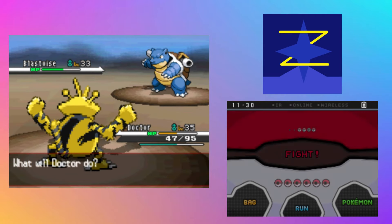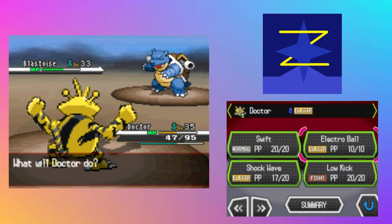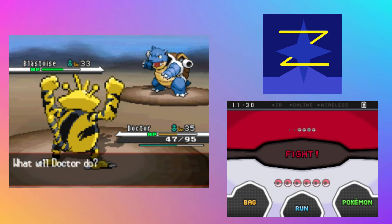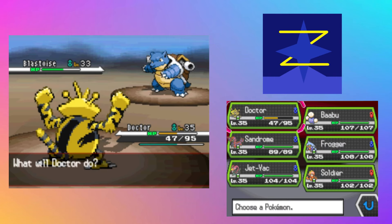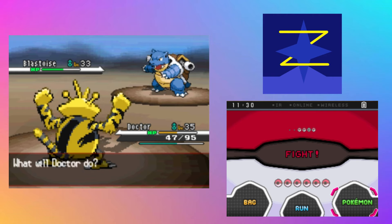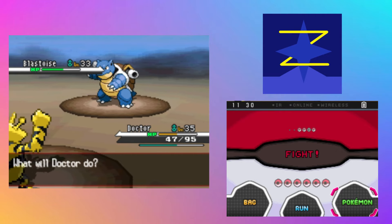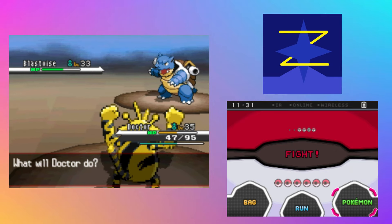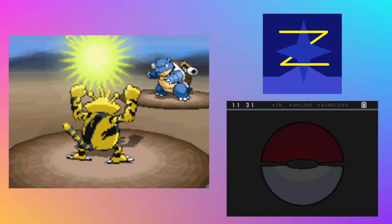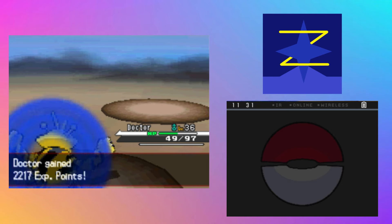I'm gonna check something here. Special attack is 83. My speed is 87 — what's the average Blastoise speed? I'm using Pokemon Showdown's damage calculator just to get an accurate read of Blastoise speed. It's level 33, so with max IVs it should be 66, with minimum 56. I think we can do some pretty good damage with Electro Ball here. Nice, good damage! And Doctor even levels up from that. Lovely.